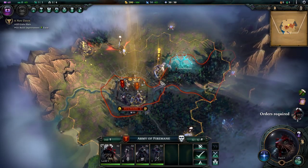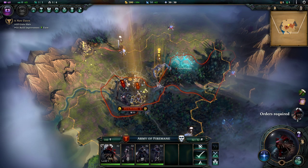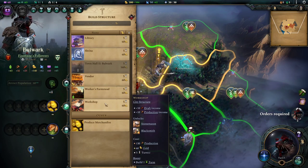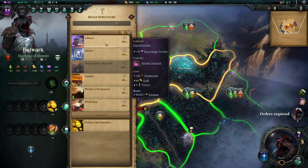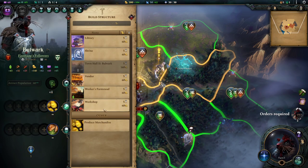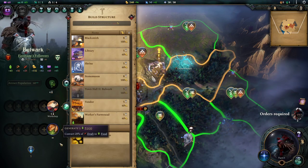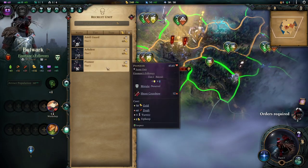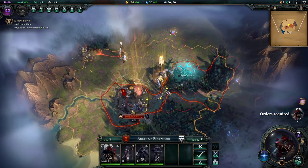With our glorious army of Firemane we're going to get straight on the attack. But first let's look at our building — I wish to build a workshop. We're going to throw a workshop down, and we are also going to recruit plus one pioneer. Let's go and smash the enemy. Let's start sending you south.